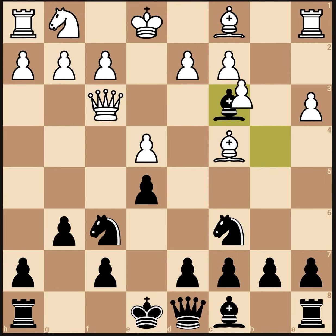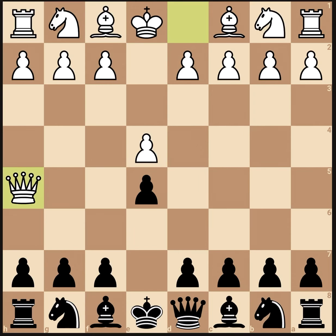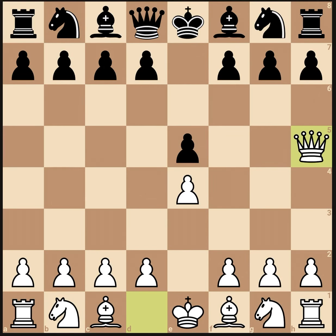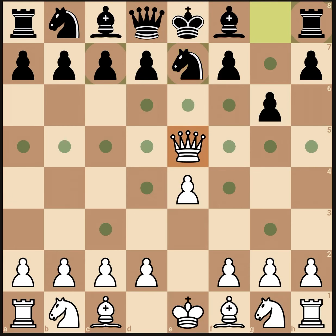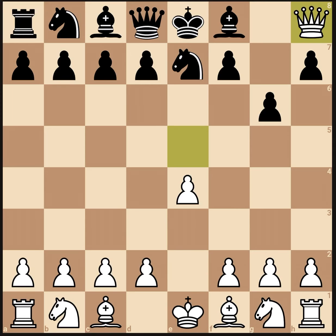But remember, let's do a real quick recap. Never play g6 if you're black. And if white sees g6, immediately you block with either the queen or the bishop. You could also block with the knight, but you could just take the bishop's pin.